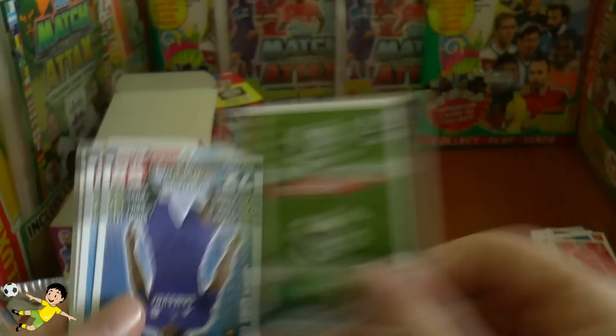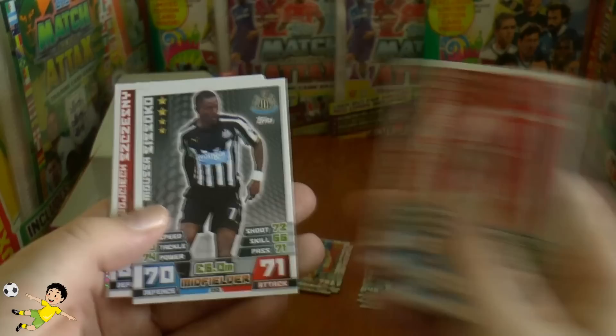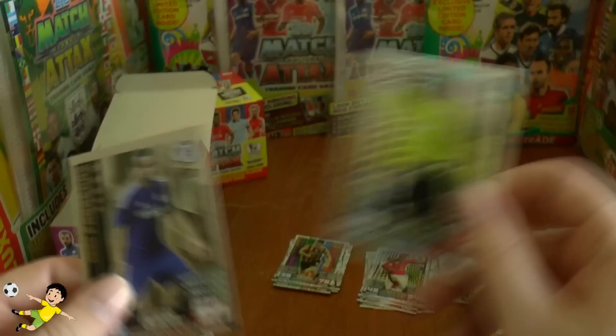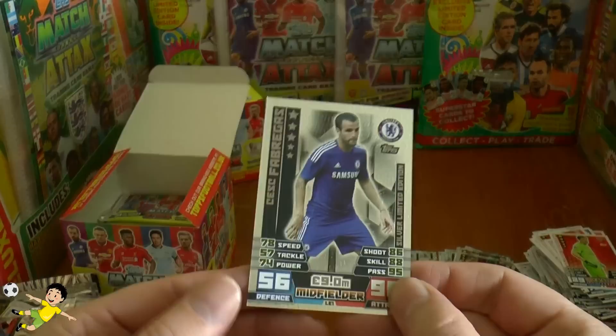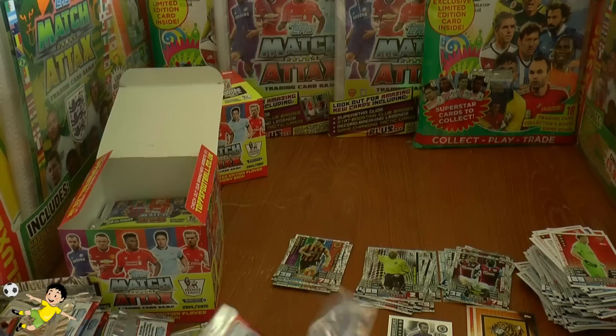Pack eighteen opens with the goal-line technology tactics card — a nice new feature. Base cards include Obi McFall, Milner, Dean Hammond, Adam Wingert, Sissoko, Shesney, and David James — this time as a record breaker for clean sheets. Then the big highlight: a Cesc Fabregas silver limited edition card! Really cool — strange that he wasn't advertised on the box, but we'll definitely take it. Could be a production error on the box design, but the Fabregas silver limited edition is excellent.